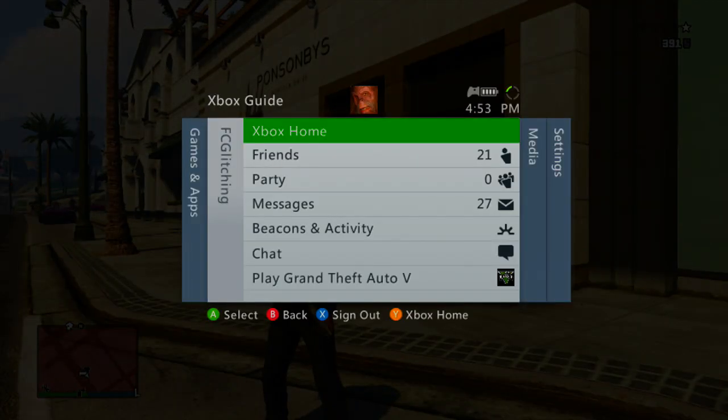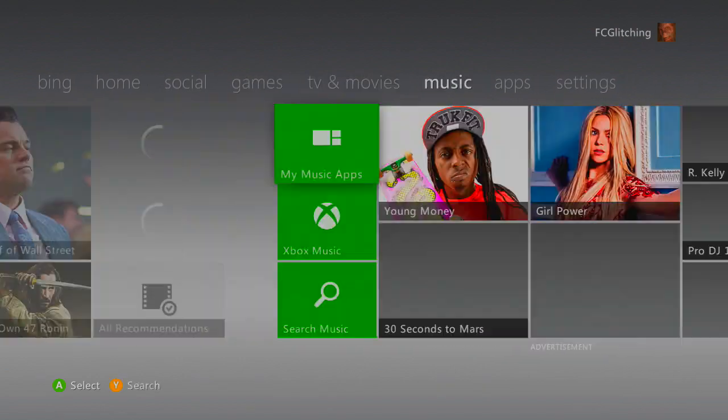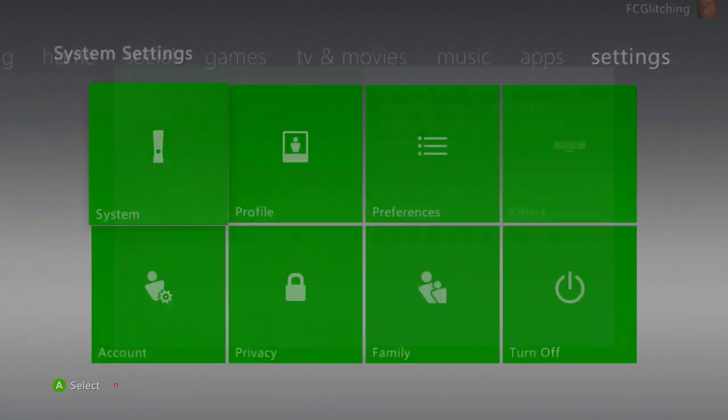Once you're on the dashboard, you have to go over to your storage and delete the Beach Bum DLC, which you'll see here in a second. Once you delete the Beach Bum DLC, you're just going to load back up GTA 5 and reinstall the Beach Bum DLC.